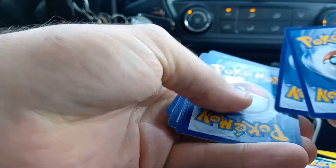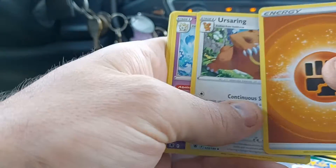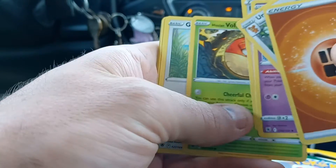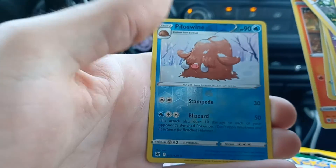Just a white border code card, but I could still get a Radiant or something from the Trainer Gallery in here. We've got Fighting-type Energy, Ursaring, Togetic, Roxanne, Hisuian Voltorb, Glammeow, Swinub, Chadot, Ponyta, Reverse Hollow of Piloswine, and a Cleaver Non-Holo.